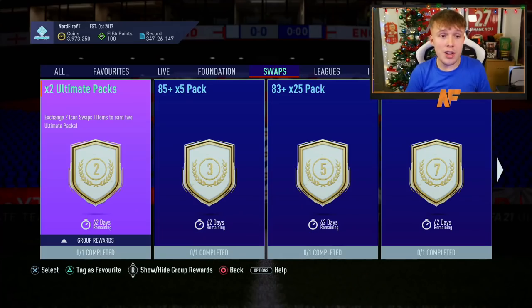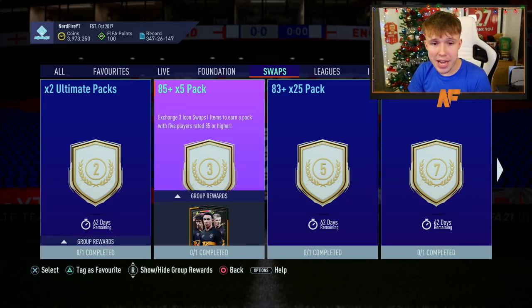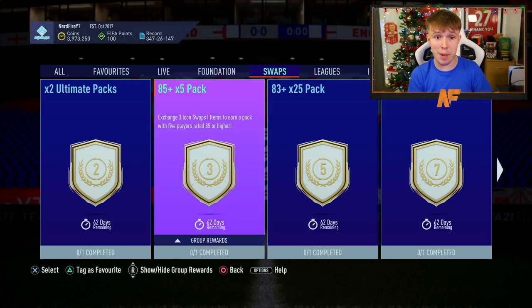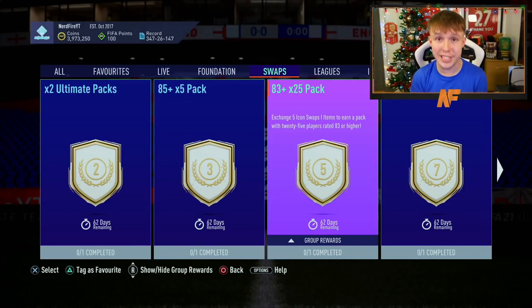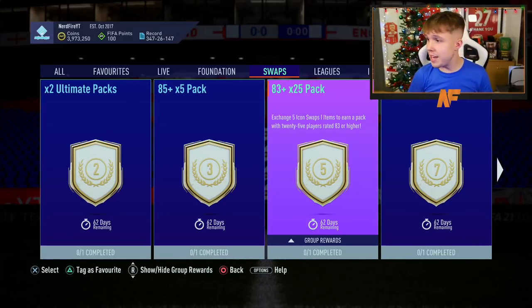Starting at the top: for two tokens you can get yourself two Ultimate Packs — untradeable, but available from just two challenges. For three tokens there's an 85-plus times five pack, meaning five players in the pack are guaranteed to be 85-rated minimum — pretty sick. Then for five tokens there's a new 83-plus times 25 pack, which consists of 25 minimum 83-rated players in one pack, though 25 times 83-rated players would be very frustrating.